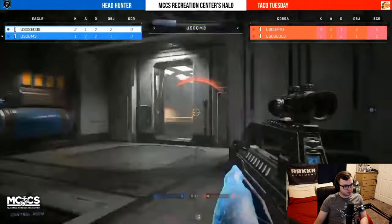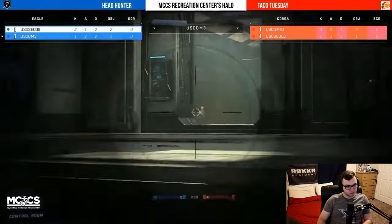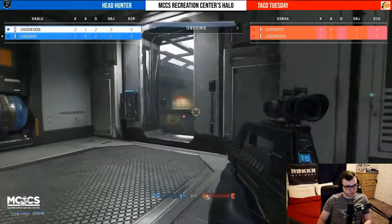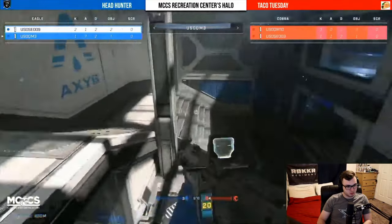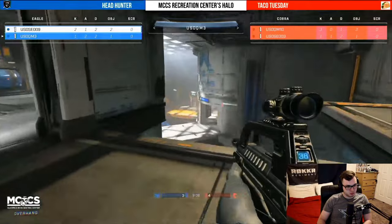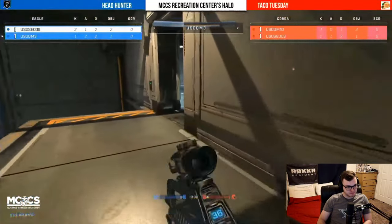This was the answer the squad needed but time is definitely going to be running out. Usually you want about six kills a minute coming in for one team — both these squads right now are definitely under that pace. Interestingly, the invis has been up since the start of the game and was just picked up around the 9:50 mark, which makes me think not too much emphasis is being placed on the power weapons from either team.